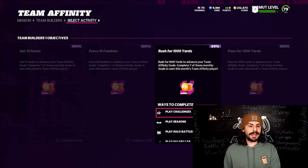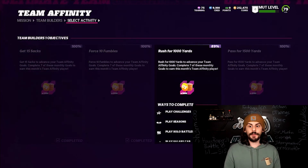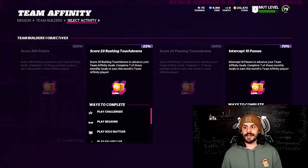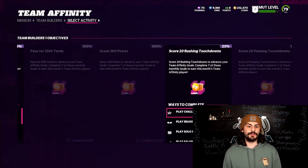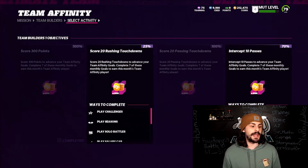All the ones that are not highlighted are ones I already completed, like getting 15 sacks, forcing 10 fumbles, passing for 1,500 yards, scoring 300 points, scoring 20 passing touchdowns. You can also do rushing for 1,000 yards, score 20 rushing touchdowns, or intercept 10 passes. Whichever seven you do first doesn't really matter. Once you complete seven, you'll be getting a free pack.